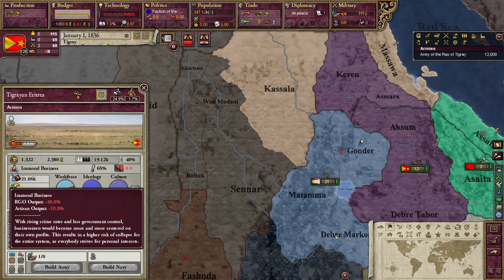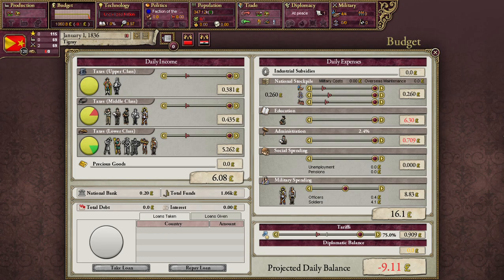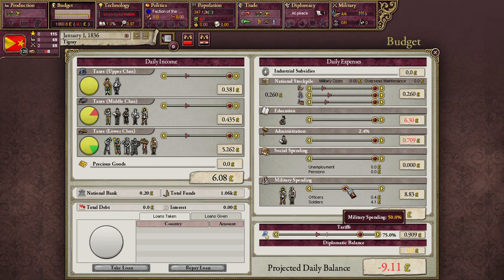For example, here we have several houses of ill repute in Asmara, which apparently are causing our workers to not work so hard. Your crime-fighting ability will take away some of those maluses. Social spending — we don't have any social reforms, so we're not spending anything there. Military spending determines how much your soldiers get paid, and the more your soldiers get paid, the more of your people will become soldiers — basically the same thing as education and administration.